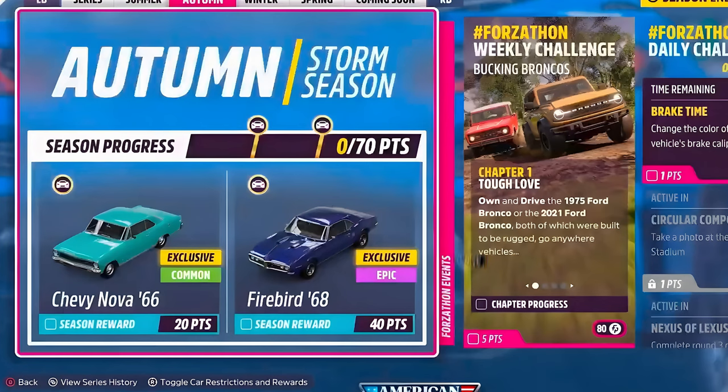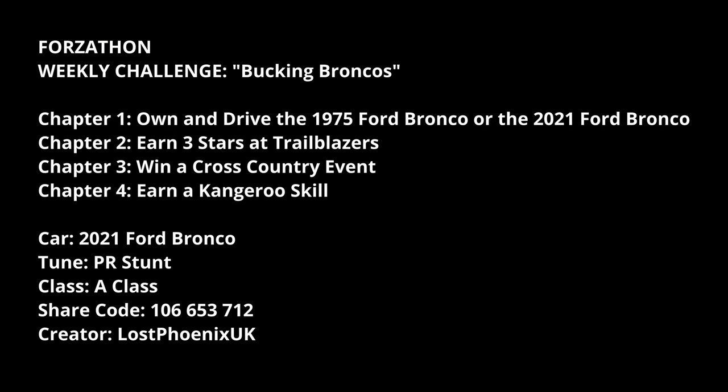The fourth challenge this week is all about Broncos — the 1975 Ford Bronco or the 2021 Ford Bronco. You need to own and drive one of the Broncos, earn three stars at Trailblazers, win a cross-country event, and earn a kangaroo skill. I'm going to use the 2021 Bronco for this — PR Stunt Tune, A-Class — details on screen.